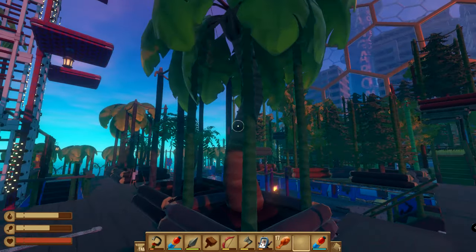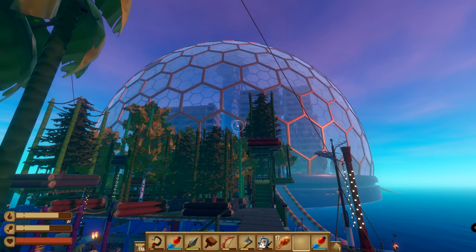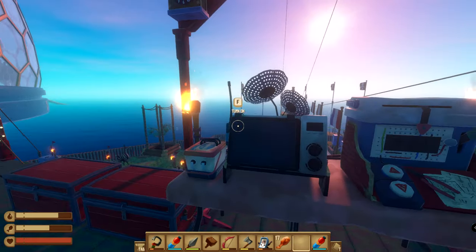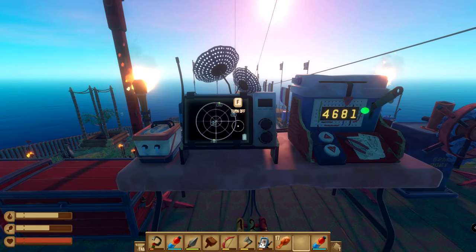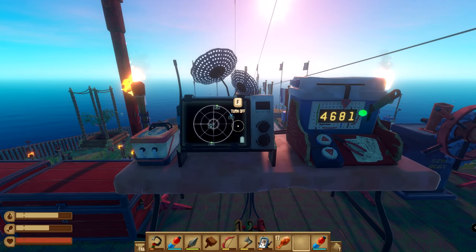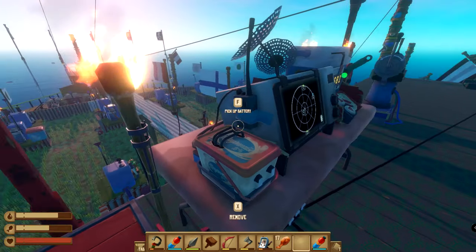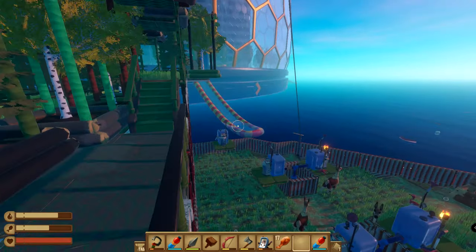We're here outside Tangaroa and I'm going to show you how I score oodles of titanium super quick and easy. Best thing to do when you're drifting around: keep the sail up, drift back and forth, and just keep going back to Tangaroa. Turn that off so I don't lose my battery.